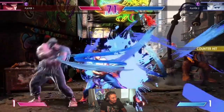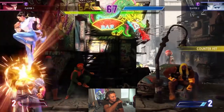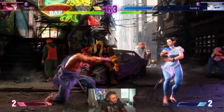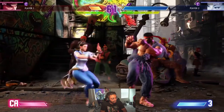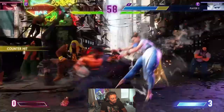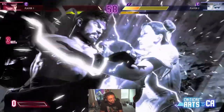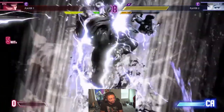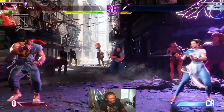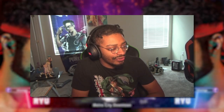Ryu is burnt out — my man turns just white when you get burnt out, and there was a stun. Can you get stunned? It's only a stun available in the burnout state I wonder. It's like Alpha 3, Alpha 2, Super Turbo, Street Fighter 4, Street Fighter 5 — there are little bits and pieces from everything in this game and it truly gives it its own identity. That's so much damage.